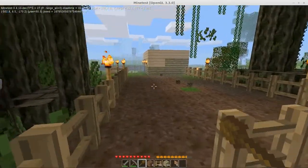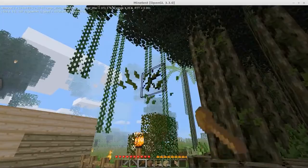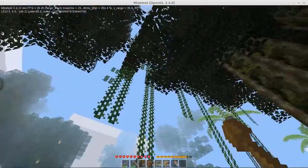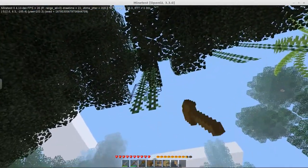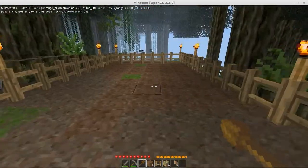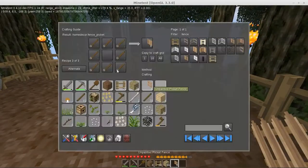Somebody's dying out there someplace. All these vines — do they never go away? One would think that a vine should die when its parent node dies. Basically I made fences that I don't need because I can't do anything with them.